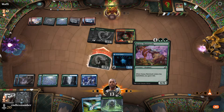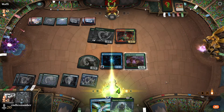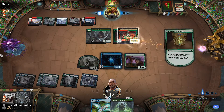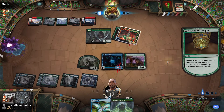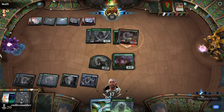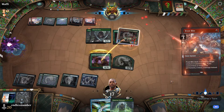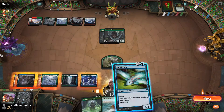We're going to race. Cartouche of Strength fights the Vector Glider. Brassbite and the goblin — okay, I'm okay with this.